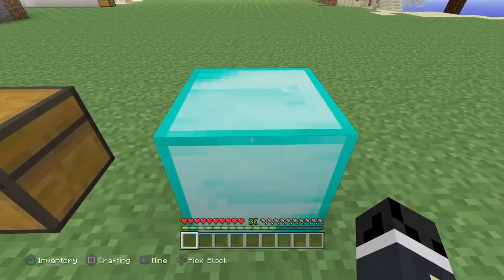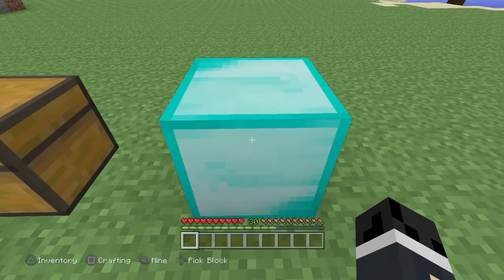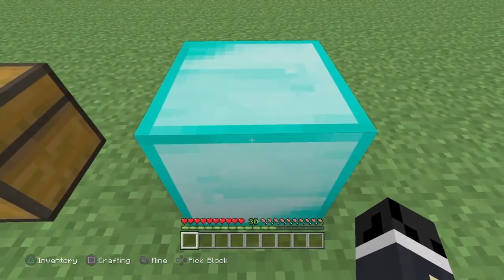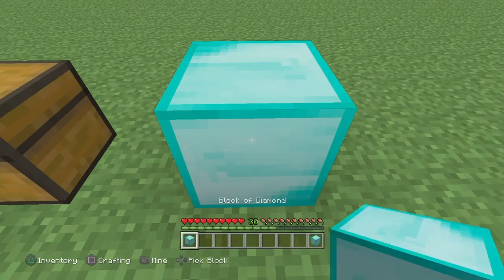Then you're going to hit L1 and R1 — that's Left Bumper and Right Bumper on Xbox — and press Pick Block all at the exact same time. As you can see, I only had one diamond block, and now if you did it correctly, there's a diamond block in my farthest left slot and my farthest right slot of my hotbar.